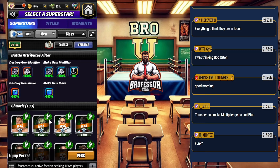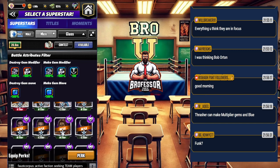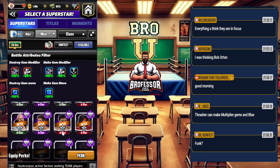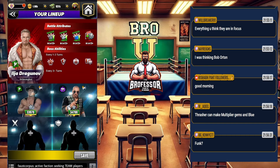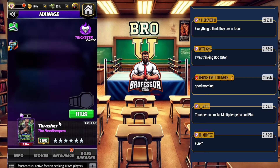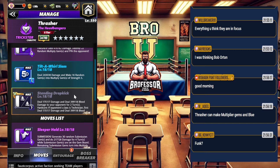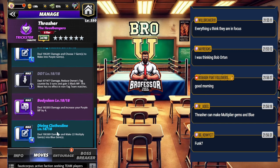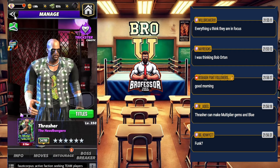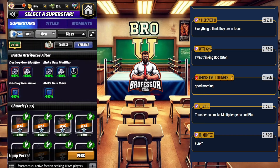Thrasher is on my list. It's a combination effort — you can see how we come together on Twitch. Multiplies destroy multiplies, choose into purple, 22 multiplies into blue. If you've got him at six-star, Thrasher is going to be a good one for a lot of people — and I know many people have gotten him.